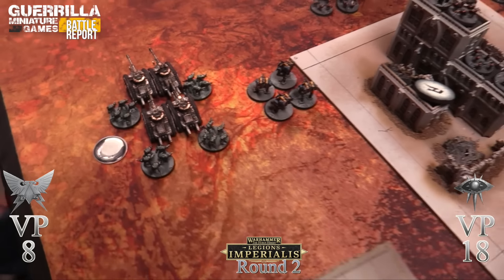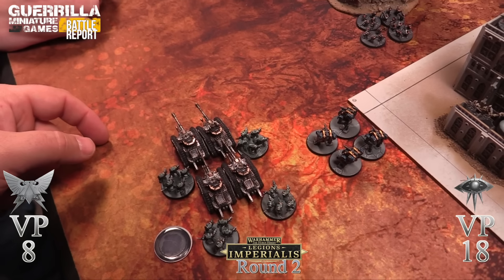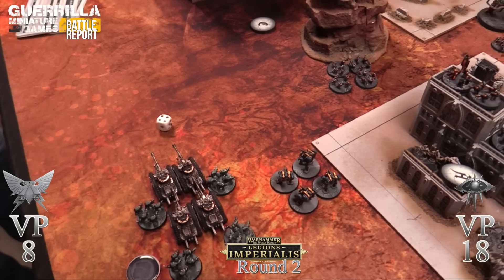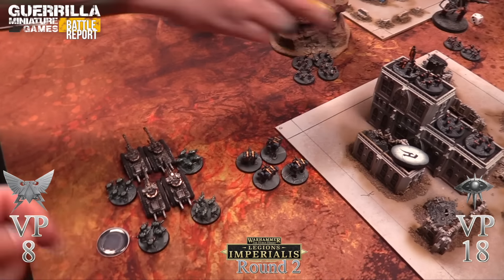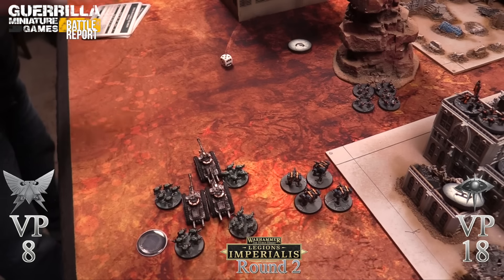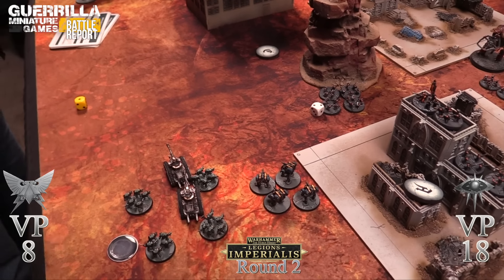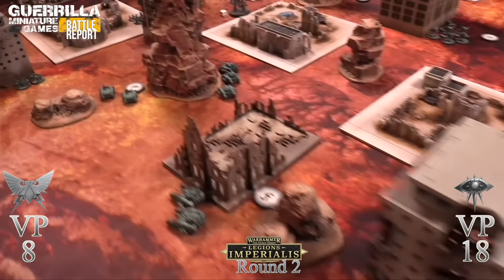Terminators versus Leman Russes - one on one, I'm plus four. The Russ is at plus two - shocking. I get four, five, six - you live. Second Russ with two dice - I get eight, if you roll six you tie me - no, you lose. Third fight - I get nine, that one's gone. Last one I get a two on one die - on six it's a tie, you're gone. Two Russes killed. Rob is in range of his boss so he's fine. Round two scoring.